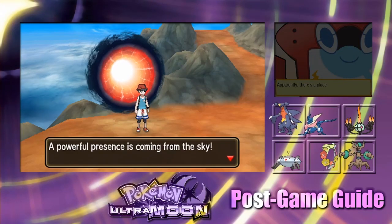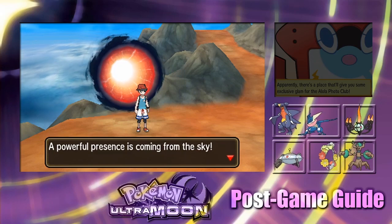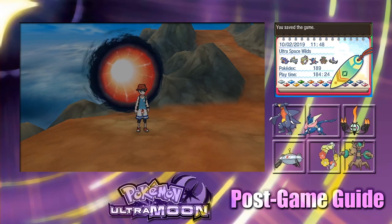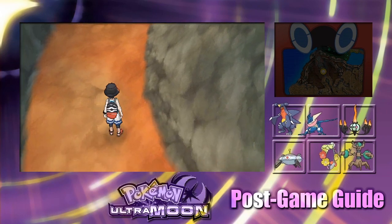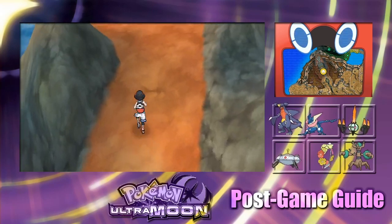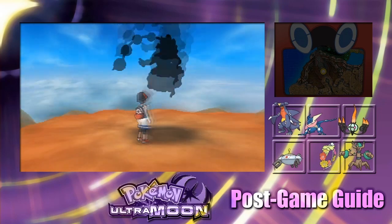We found a powerful presence in a red wormhole. Let's save and see what Pokémon we've got. It's one of the legendary birds we've already found... wait — we found Moltres! Because we found Articuno and Zapdos already.